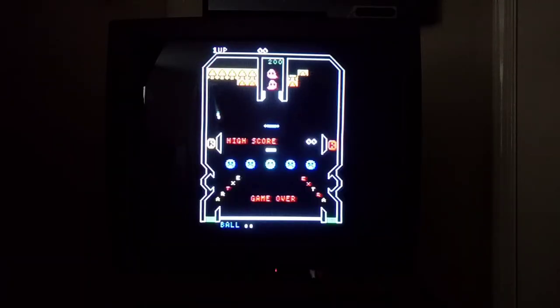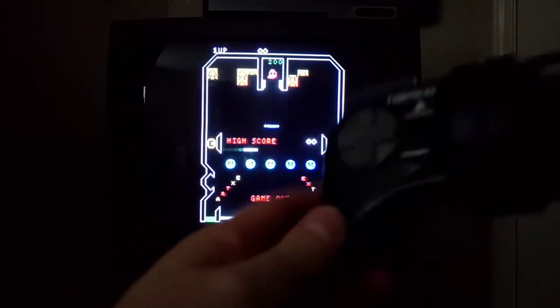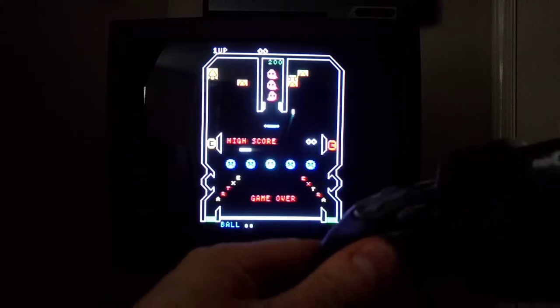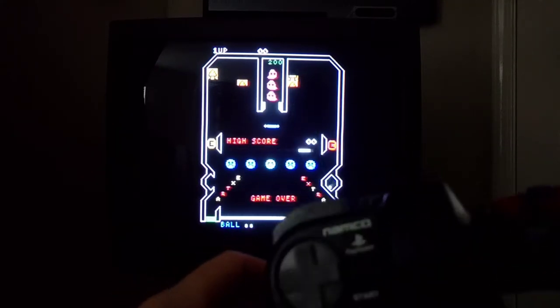You have to plug the Nijicon controller into the player 2 port in order for it to be recognized. Here we go — that's me doing the side-to-side motion. You can see the Nijicon more clearly here. As I rotate this thing, I'm controlling the paddle that way. The Nijicon has paddle control, so let's have a quick game.